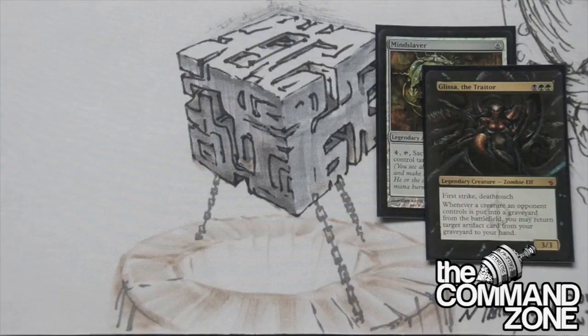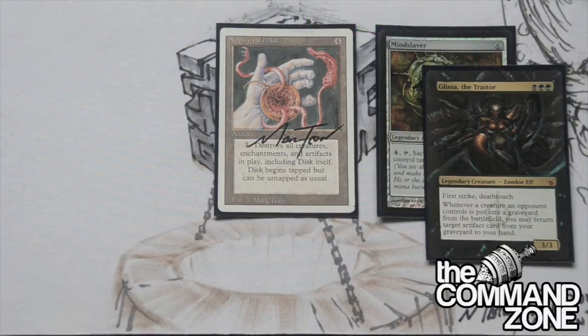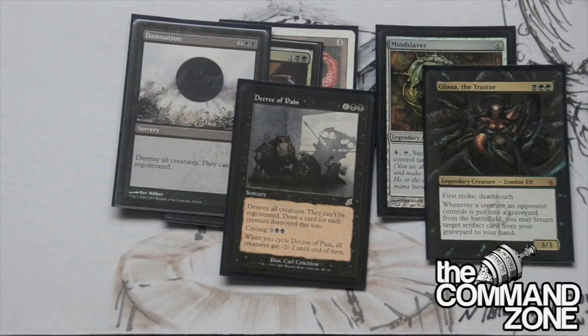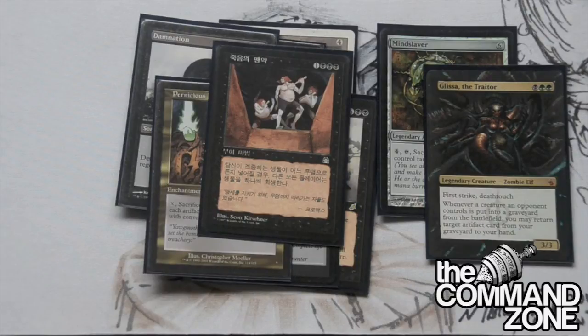What we've got next is some removal and some Wrath effects. We got Nevinyrral's Disc - it gets rid of all the permanents on board. We got Maelstrom Pulse, Damnation because it does a good job, Decree of Pain which draws us a bunch of cards - another good black draw spell. We have All is Dust, Pernicious Deed, and Grave Pact. Whenever a creature goes into the bin under your control, your opponents also sacrifice a creature - very good. Allows us to do all kinds of fun things in the deck.